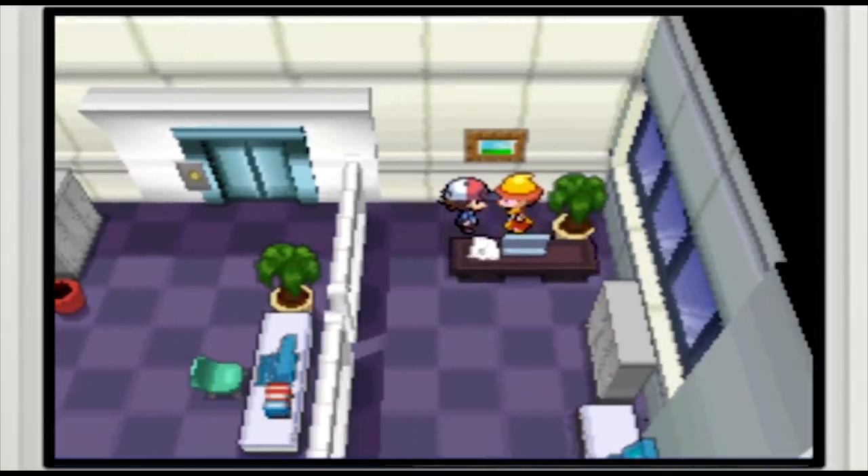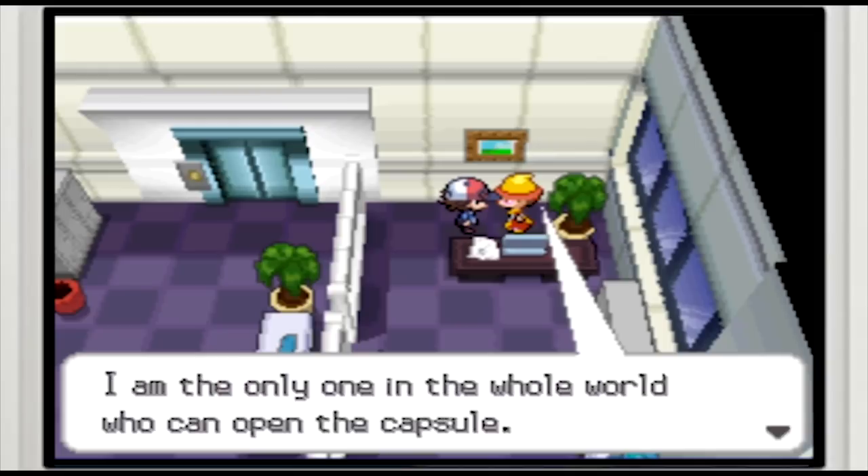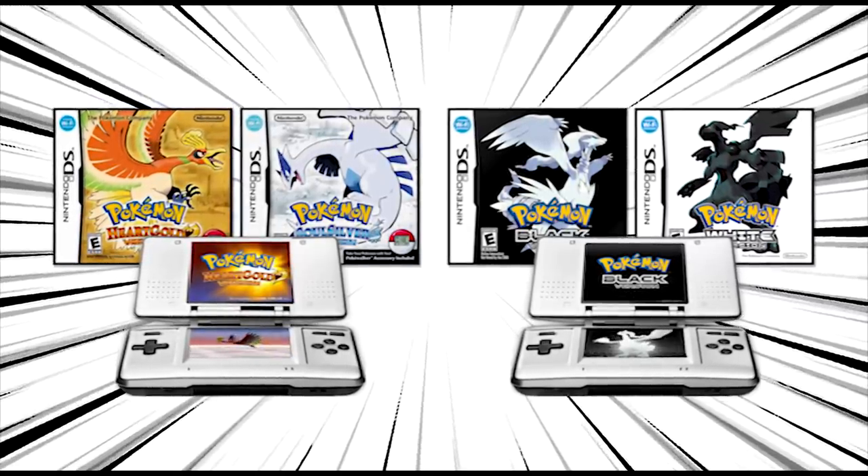We'll be taking a look at how the event would have occurred if Game Freak hadn't changed their minds about its implementation. And at the end of the episode, I'll show you how you can actually experience this lost event for yourself. So without further ado, let's go ahead and dig right into everything there is to know about the lock capsule, including how to get one of your very own and how to open it.